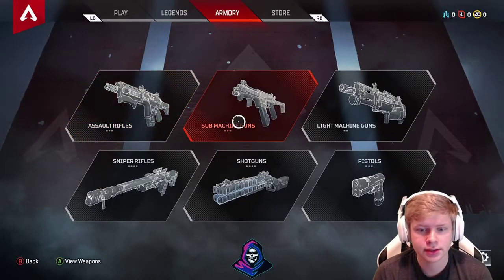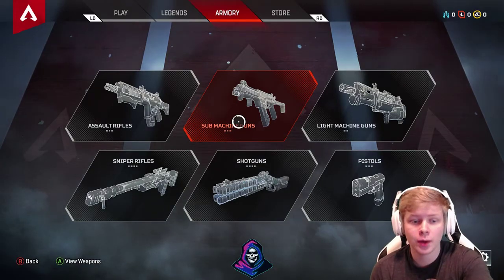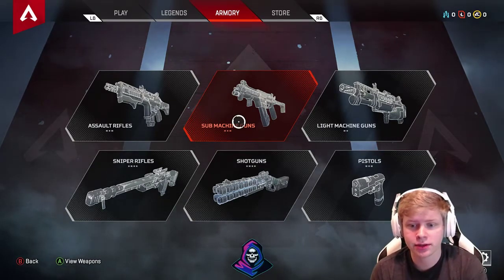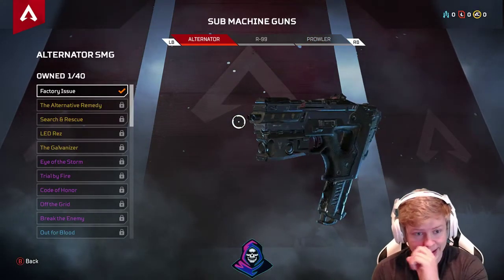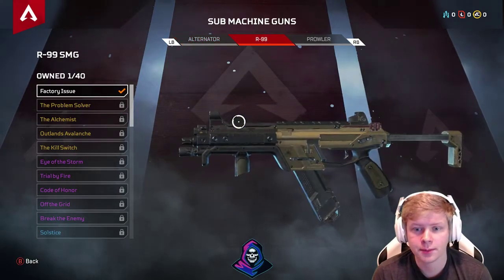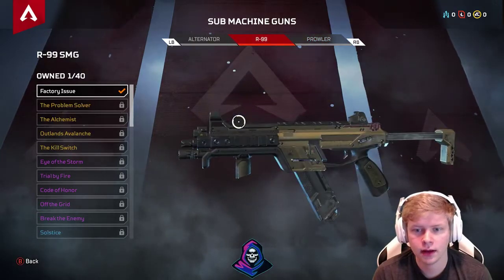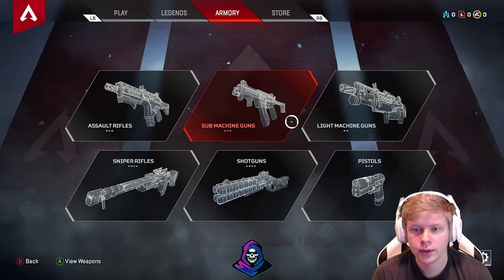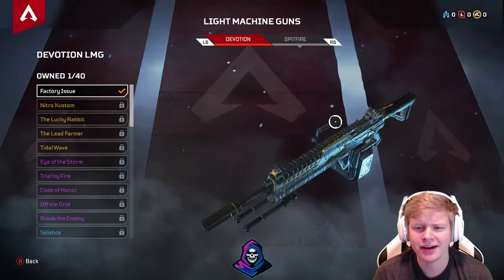These dots show how many weapons are in each category — three assault rifles, three SMGs, two LMGs, four snipers, four shotguns, and three handguns and pistols. For submachine guns we have the Alternator, the R-99, and the Prowler, which looks exactly like the P90. For LMGs we have the Devotion and the Spitfire LMG.